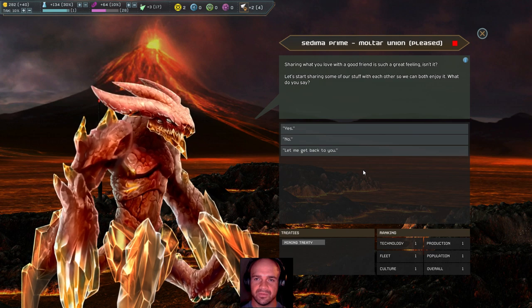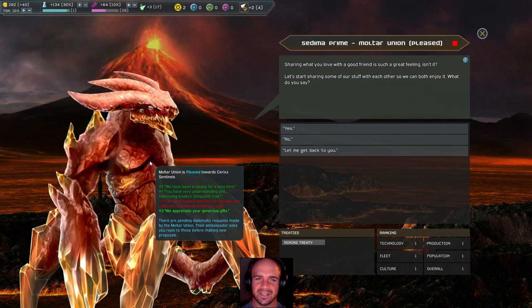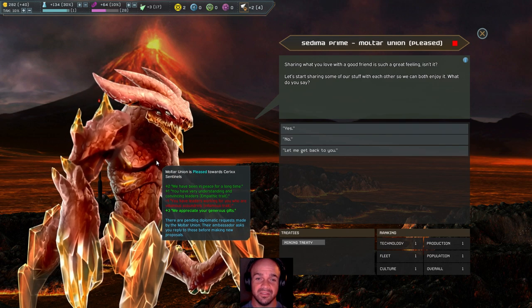Diplo Action — let's see what you got. 'Sharing what you love with a good friend is such a good feeling, isn't it? Let's start sharing some of our stuff with each other so we can both enjoy it.' I just feel like these guys wouldn't talk like that — I mean, I don't know, maybe they do.